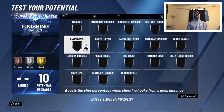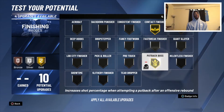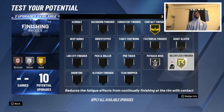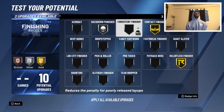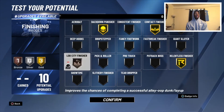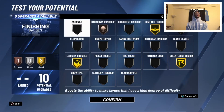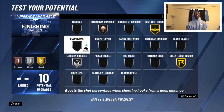For finishing, I go with Contact Finisher — he's pretty good off putbacks so get that on silver. You could put on Relentless Finisher, Backdown Punisher, Putback Boss on silver, then Drop Stepper, Pick and Roller, and maybe Lob City Finisher to get a lot of rep. Contact Finisher and Lob City Finisher would be an ideal combo — that's what I'm going with on this build.